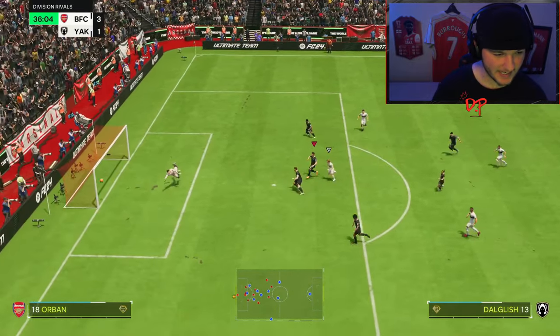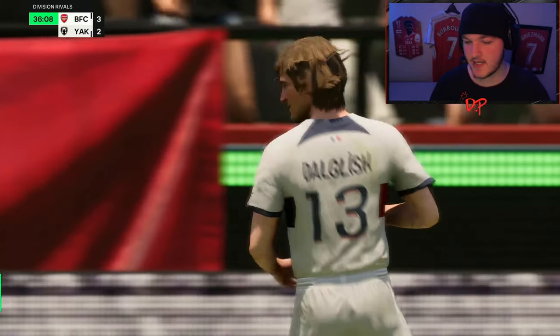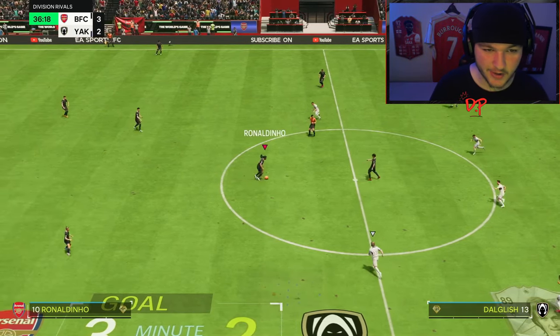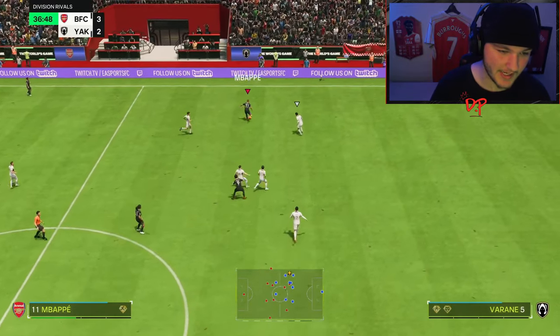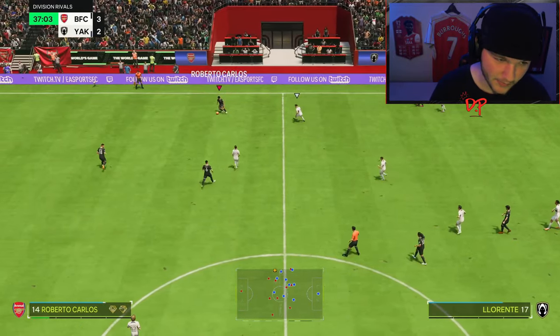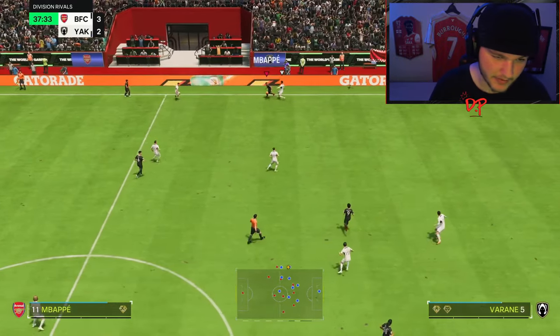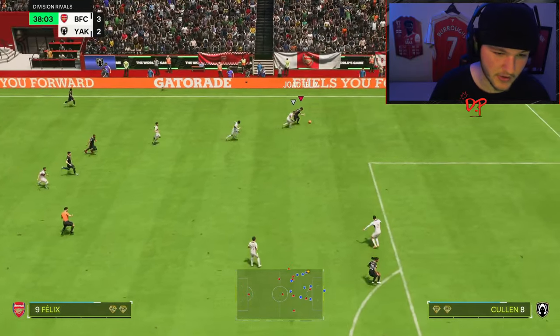Orban in a foot race — Dalgleish is going to have him for pace there. I don't usually show the goals we concede, but at least Orban was involved. I did drag him out a bit — I thought my opponent wasn't going to play it to Dalgleish. I made the wrong decision; it came down to a foot race. You're not really going to expect him to catch Dalgleish, though it was close — he almost got there.